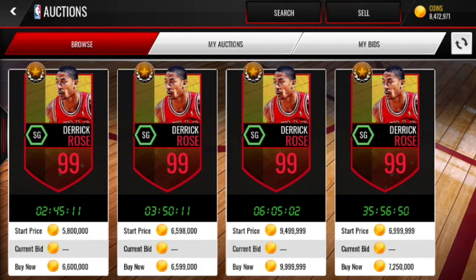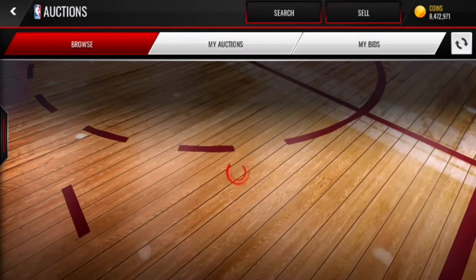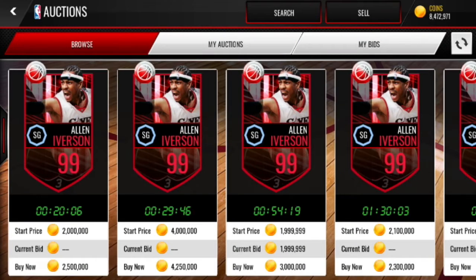Moving on to the third spot, we got that boy 99 Allen Iverson. Real life, Allen Iverson is one of the fastest players in NBA history — that's really how he got all his buckets. He was just shorter and faster than every other two-guard in the league at the time. It wasn't nobody who could man up. Being six foot, that fast, with a scoring ability and a jump shot — yeah, it wasn't no stopping Iverson. He was going to cross you up and do pretty much what he wanted. His height actually helped him, a lot like Isaiah Thomas' height helps him now.